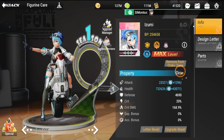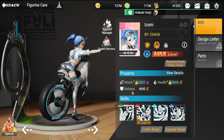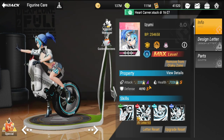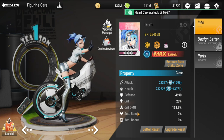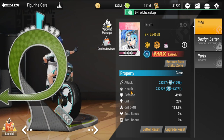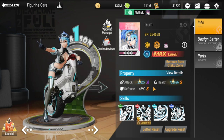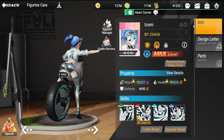In terms of stats, she's going to be good health-wise and defense-wise — primarily she's a defender. If you want her to deal more damage, attack should be boosted, along with crit. Her primary stats to increase are crit, defense, health, and attack. Her weakness is slightly low attack on its own, but her strength definitely comes from health and defense. Let's move on to recommended parts.